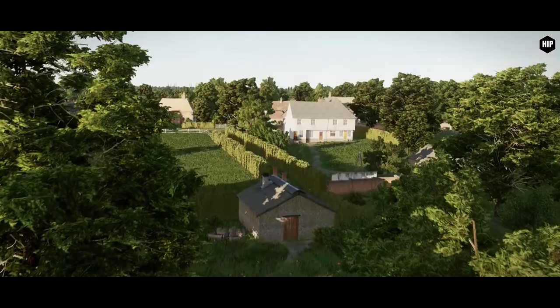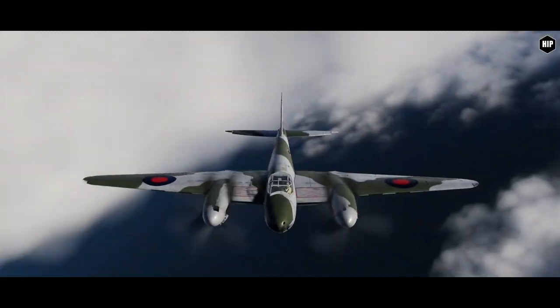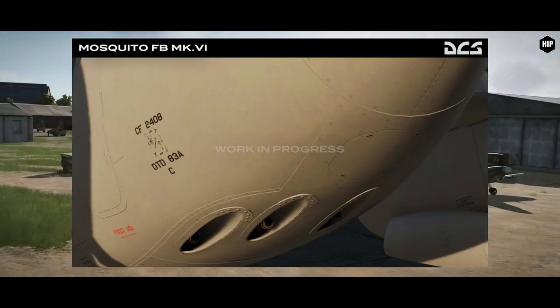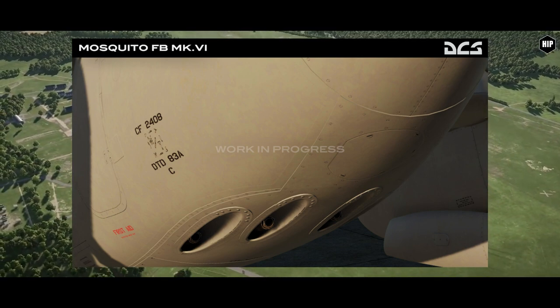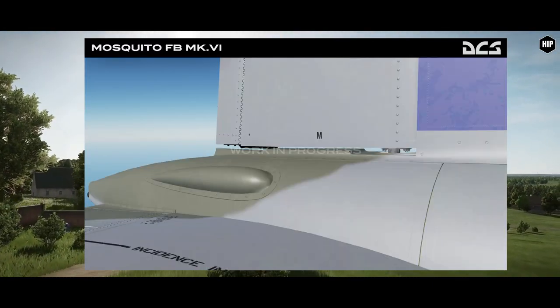We start the show with confirmed improvements to the external model of the Mosquito FB Mk.6, the fighter-bomber variant of the iconic DH-98 Mosquito getting ready to reach our virtual skies this year. Using newly acquired blueprints, ED has improved their 3D modeling techniques resulting in finer detail, and small rivets, welds, and fabric are now visible in great detail.